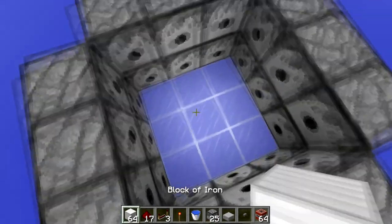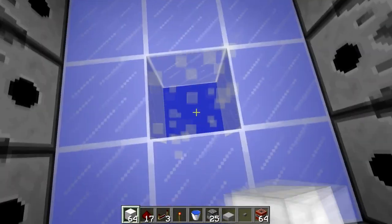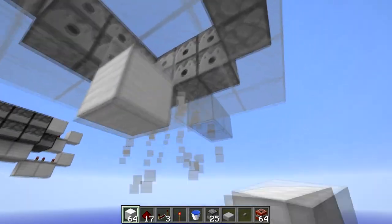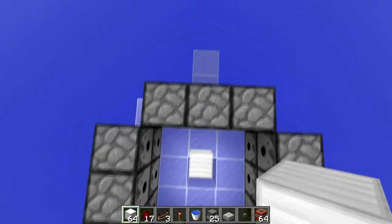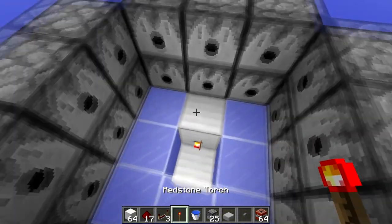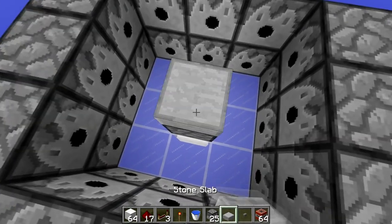Then come to the middle and decide which side is going to be your input. Destroy that block, making sure there is a solid block under it, then find where your input is. Our input is going to be here, so destroy this block, place it back, and put a redstone torch there. Then place your dispenser on top with a slab on top of that.